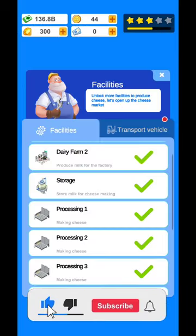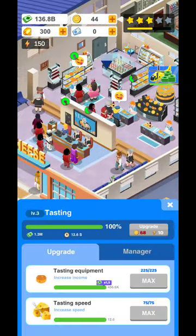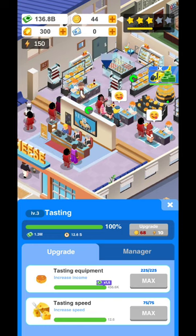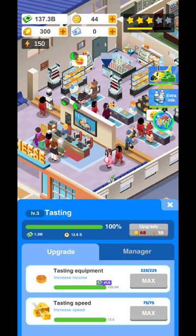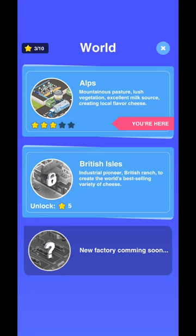You're going to have these facilities and these transport vehicles. The facilities are all unlocked, but you cannot upgrade until you have enough gold coins and enough energy. If you have enough energy, you'll be able to do more and more upgrades, earn more and more cash, and move to the next location — because eventually that's going to be the idea.